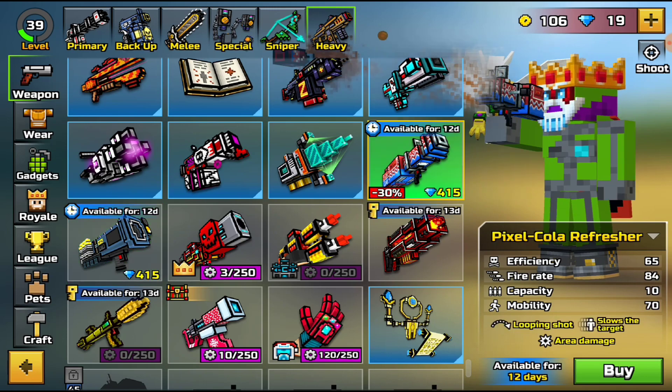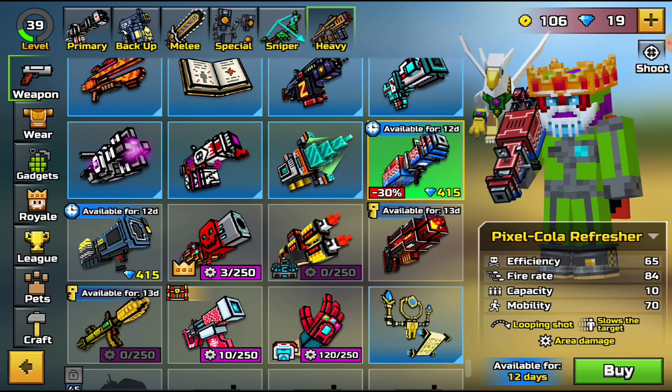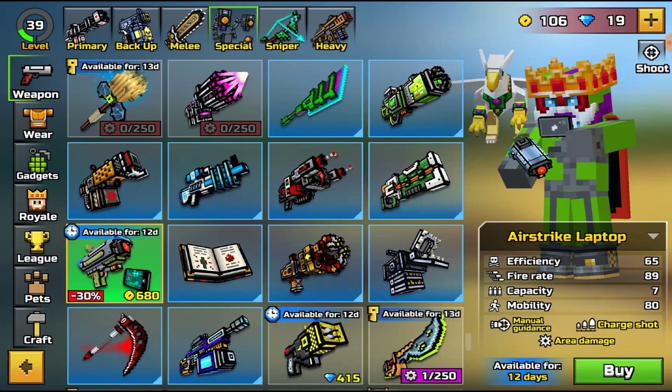Right here we have the Pixel Cola Refresher, which is a very very fast-firing weapon. I can already see it now — this is gonna be nerfed very soon because it's going to be very OP.